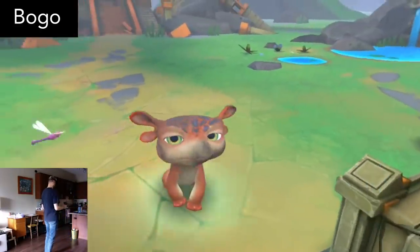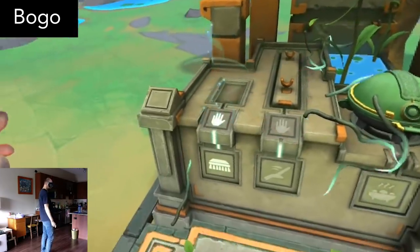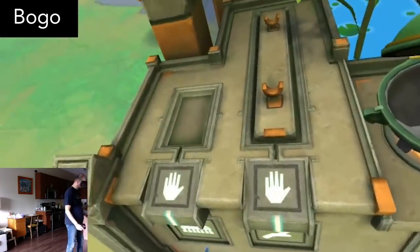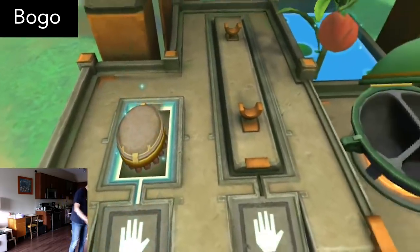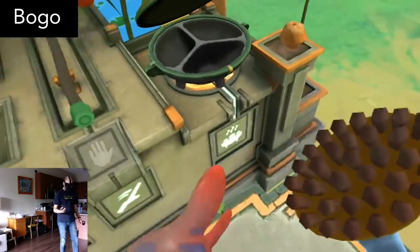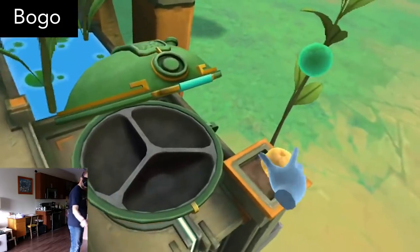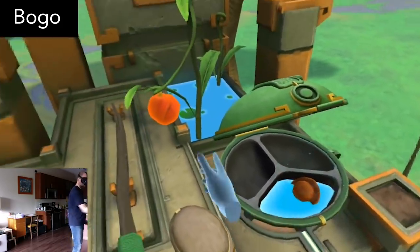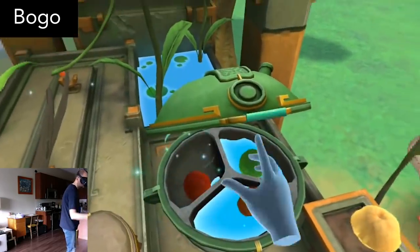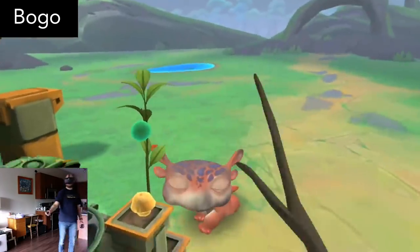Boggo is very similar in premise, but instead of a robot, it's a cute little animal. I should mention that First Contact has you facing forward the whole time, whereas Boggo is a full room scale experience. Interact with the cute little animal by feeding it, petting it, and playing games. As you play more and more with Boggo, the environment will change and more will fall around you. And just like First Contact, it is very good looking and well made, but experienced players may find it a little boring. This one lasted about 10 minutes for me.